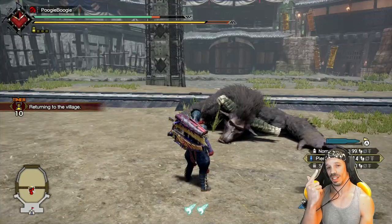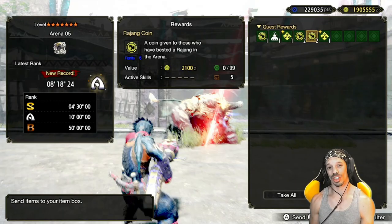It's that simple. Use your blast, sticky, and pierce shots and you'll do just fine. I got five Rajong coins and a bunch of goodies, so I would have to do this one again.